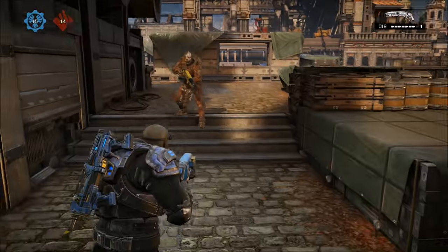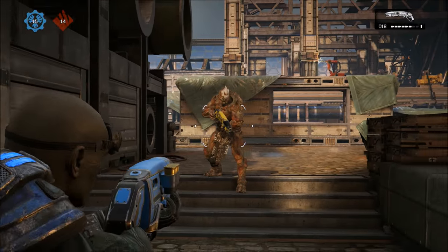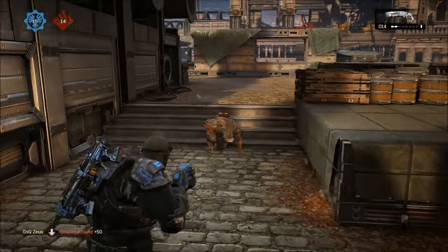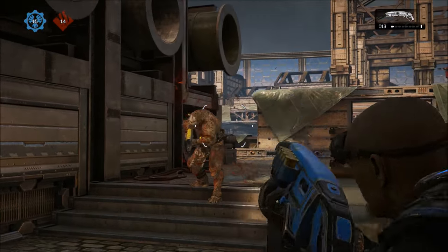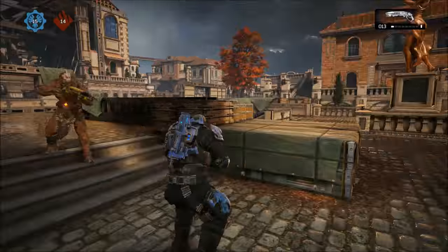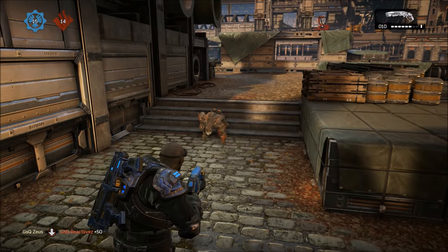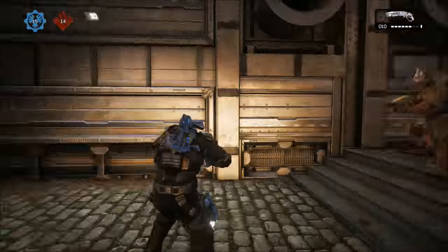Now we're gonna talk about hard aiming, pop shotting, and blind firing. There are certain situations for each one. If you're in a gunfight from range, you're gonna try to put some shots on them, because if you pop shot it's not going to be as accurate as a hard aim to the chest. Hard aiming is when you have the opportunity and the time to put a shot into somebody. The main point of pop shotting and blind fire is to have speed with your player and move around while hitting your shots.